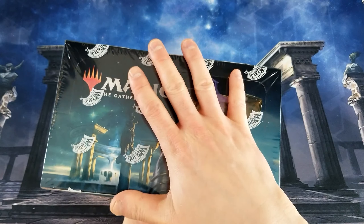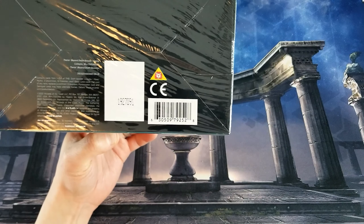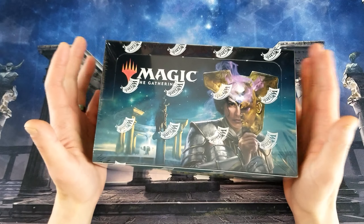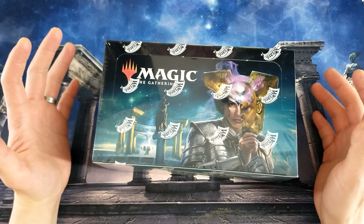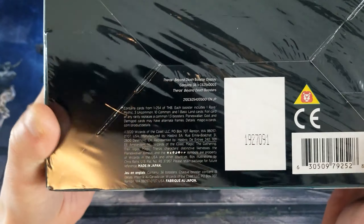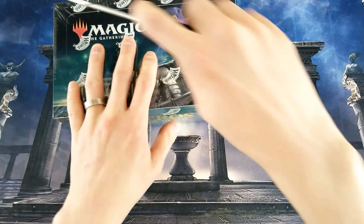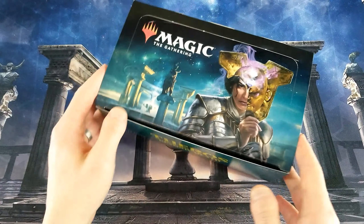I've opened one of these boxes so far for the channel's sub Zach, buddy of mine, and we did pretty good. He didn't get a Uro, a Heliod, or a Thassa, but we did get a super, super sweet full art — or alt art borderless, I don't know what we call it —